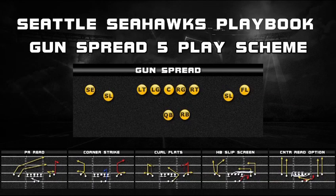That's the five play scheme you can run out of the Seattle Seahawks playbook — no complex hot routes, no motion, just bare bones scheme. Thanks to everyone who signed up for the locker room — this is the type of content I'm going to keep putting out throughout the season. I hope you guys are enjoying it.